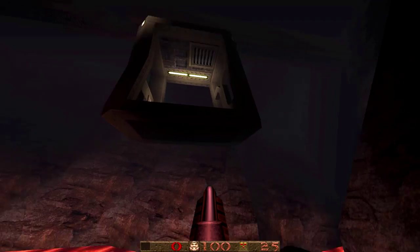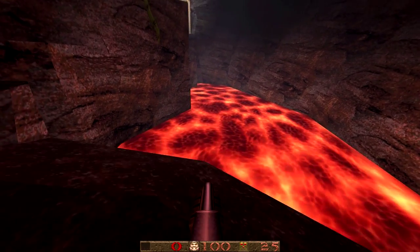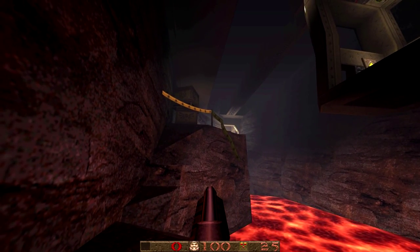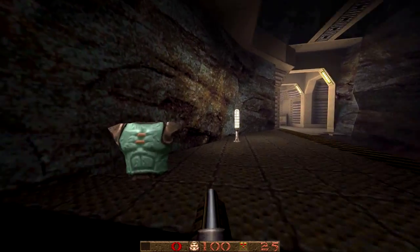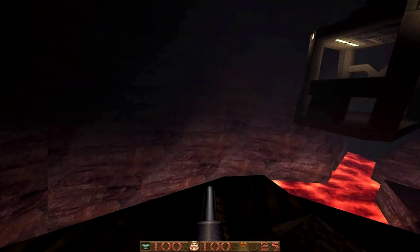There are a couple of visual things to note in this first area. You've got this dual-layered lava, which is a really nice simple effect where you just stretch the texture scale on the lava and then raise it up above another layer also textured with lava. I think it's a really nice effect — I haven't really seen it used much at all in other maps. It really grabbed my attention here.